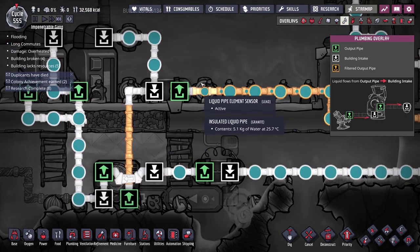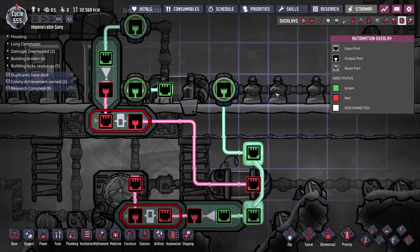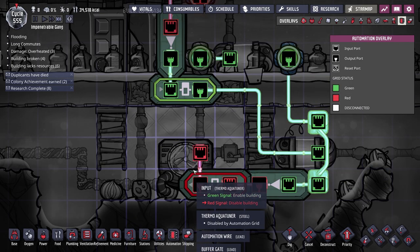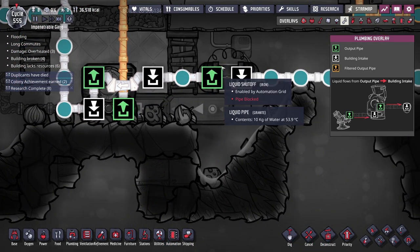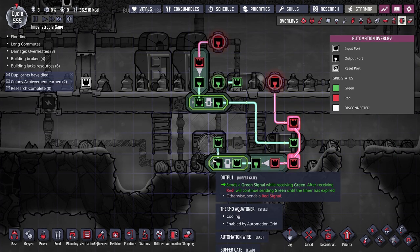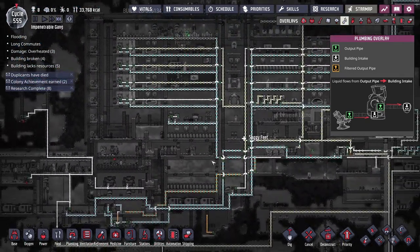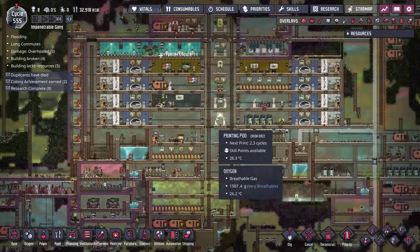There's also a second liquid sensor further along: if that pipe is full, meaning the system is backed up, another not gate and buffer gate combination turns off the thermal aqua tuner and stops water coming in from the reservoirs. They'll back up and trigger the first sensor, stopping the whole system from overfilling. With this automation, the system should run continuously, cooling water and managing flow without ever getting backed up.